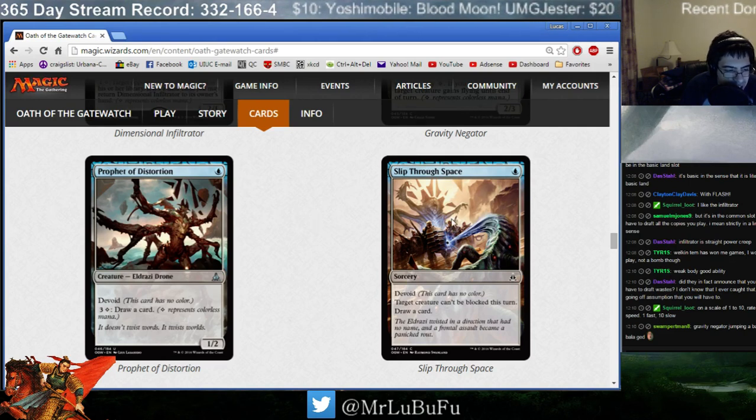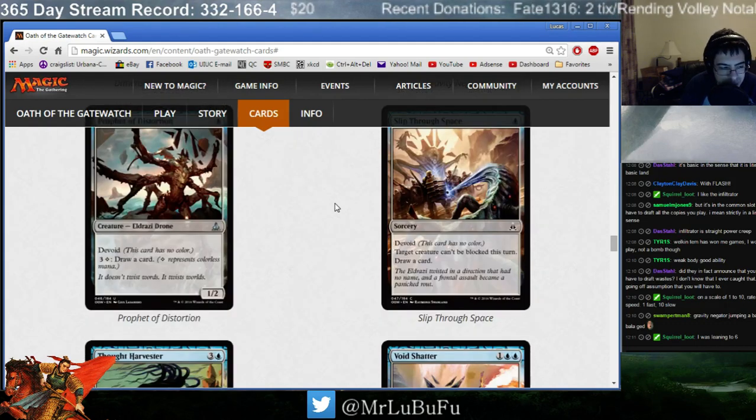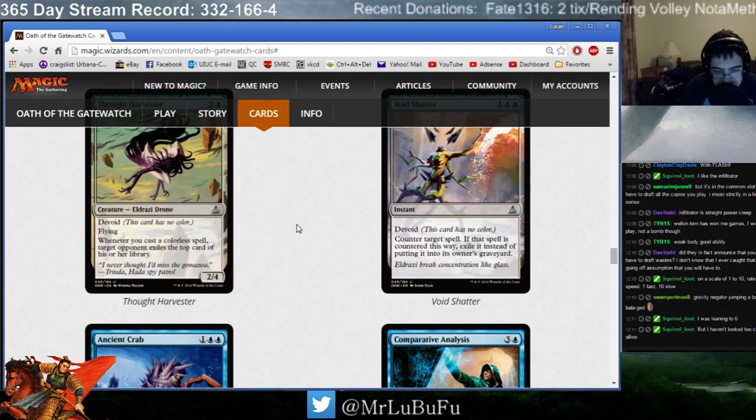Slip Through Space. One mana: target creature can't be blocked, draw a card. This is going to have Pauper implications. Sometimes this card will just win you games. I'm not a fan of Slip Through Space, but at least it replaces itself for 1 blue, so it's not the end of the world. Sometimes you just need a draw spell — at worst it cycles, which means it's not terrible. It's still pretty bad, though.